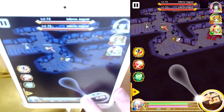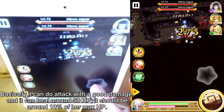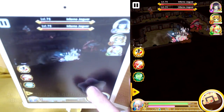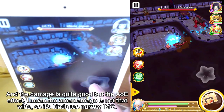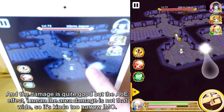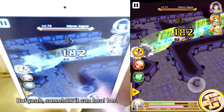Her first skill, Ground Pound, uses Kitty. It can deal a good amount of damage and can heal around 50 HP — roughly 10% of her max HP. The damage is quite good, but the AOE effect, the area damage, is not that wide, so it's kind of too narrow in my opinion. But it does somehow heal her.